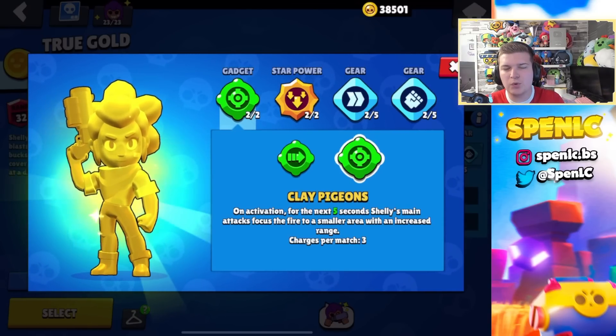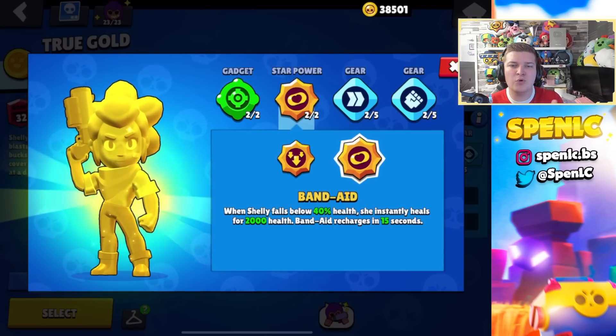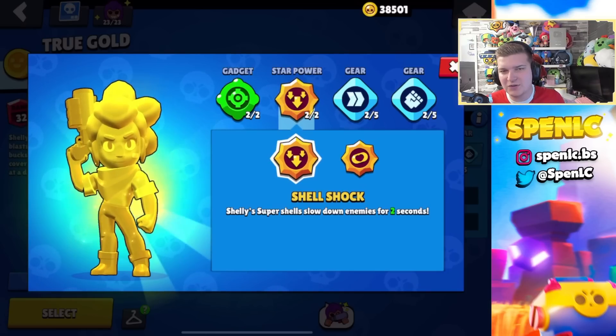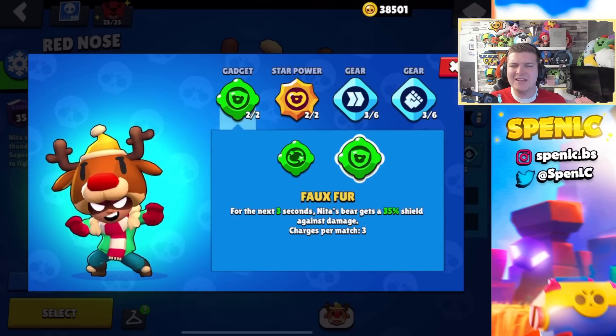Starting with Shelly — clay pigeons 100% of the time, it's so OP. In terms of star powers, both are pretty decent, but more often than not I'll use Band-Aid because it helps especially in really bad matchups, while Shell Shock is still pretty decent. Pretty much all gears are useful with Shelly, but this is what I use most of the time.